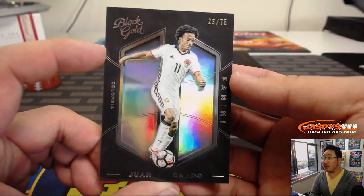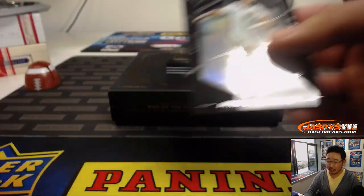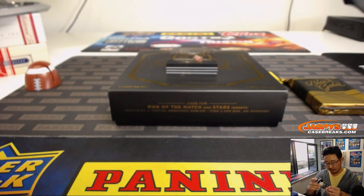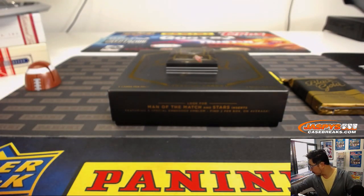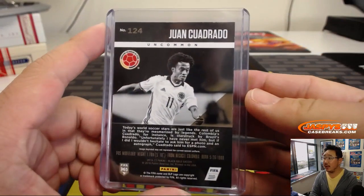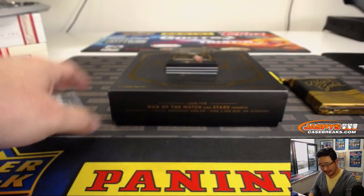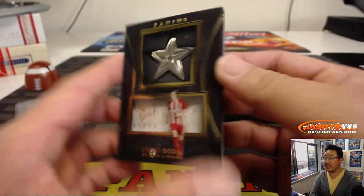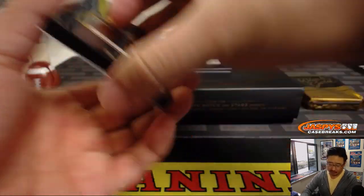First base card — these are combo'd up — 26 out of 75, Juan Cuadrado from Colombia. So these are randomized as one lot. This is proper football, where they actually use their feet. There's Diego Godin for Atletico Madrid. That's our first medallion card.